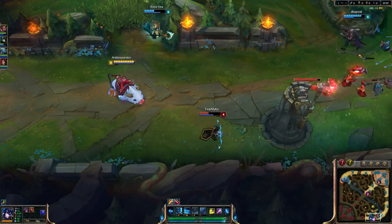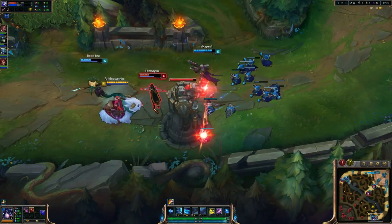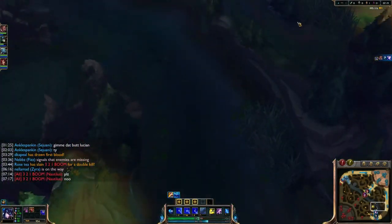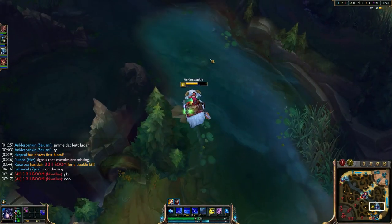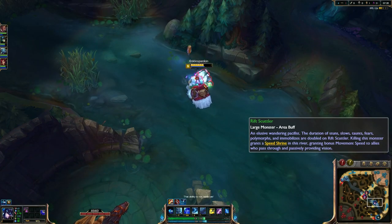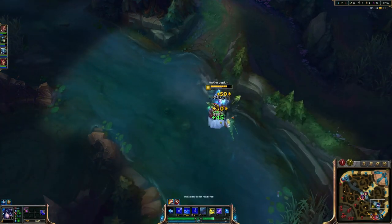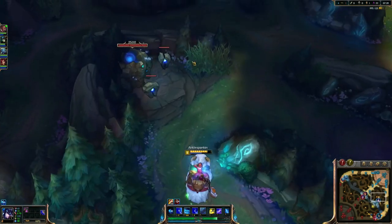I don't really even need to force anything - I can just sit here and bop. There goes her heal. A very easy dive - there was no reason to overly force it because she wasn't getting anywhere. We had Nami behind her, we had me behind her, there was just absolutely nothing that could be done.